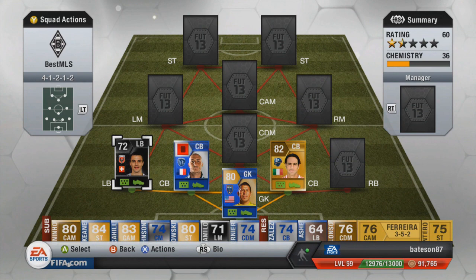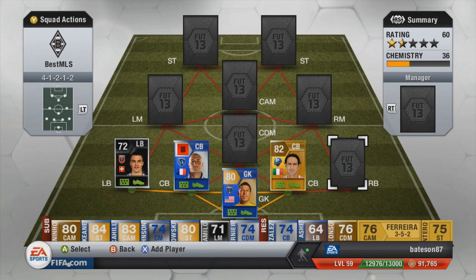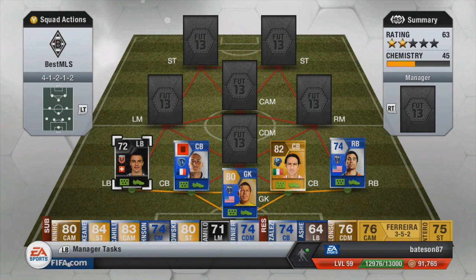The reason we went with the 4-1-2-1-2 over any other formation is really because of the centre backs — we don't want three low-rated centre backs; we may as well have some decent Team of the Season and inform players in there. On the right back we've got a Team of the Season Beltran, 87 paced, American, from Real Salt Lake — very solid player. I really enjoyed this defense actually; even though it looks quite shaky, it was very solid.